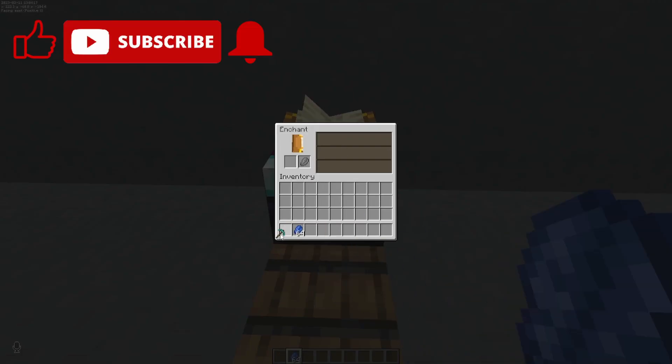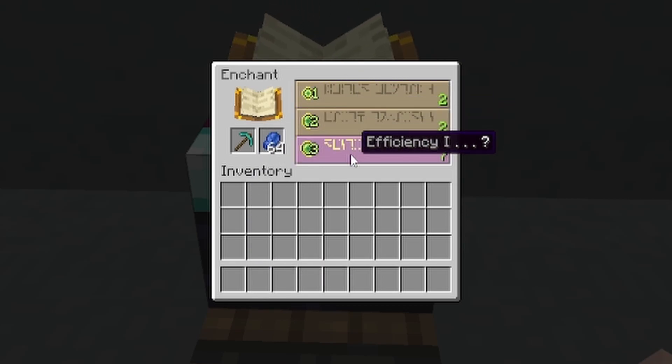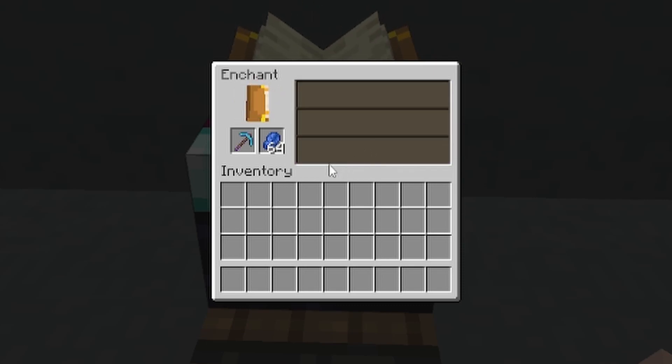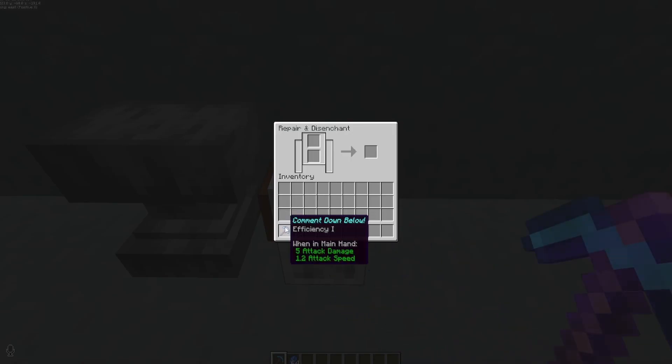You can also enchant your pickaxe using an enchantment table. Take your pickaxe and throw it in — you'll get a few different enchantments popping up. The numbers on the left are tied to how many levels it will cost. All you need to do is take lapis lazuli, which you get from mining, and click on whichever enchantment you want. For example, spending three levels gets you efficiency one. If you want to re-roll, just put it back in the grindstone to remove it.